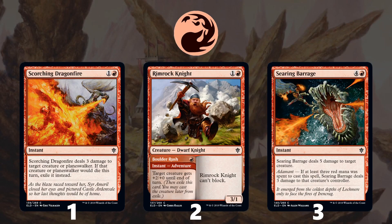Moving on to red, at number 1 is Scorching Dragonfire — just a fantastic removal spell, good in every set it's in. Rimrock Knight is number 2. This is predicated upon you being aggressive, since not being able to block means you aren't going to want to prioritize it otherwise, but it's a fantastic 2-drop. The Boulder Rush ability means you can keep attacking with your smaller creatures into your opponent's bigger blockers and know you're still going to trade. It really rewards you for having double red so that on turn 3 you can attack, Boulder Rush, and play your Rimrock Knight. Number 3 red common is Searing Barrage — really only a top common if you are base red, because 5 mana to deal 5 is not special, but 5 mana to deal 5 and then deal 3 to their opponent is really nice and can give your red deck some closing power.